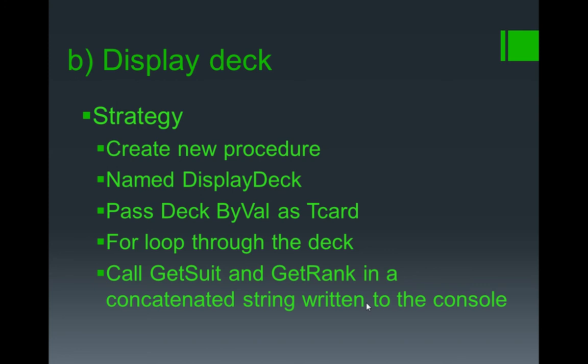Right, let's have a look at part B: display the deck. Relatively simple — create a new procedure, call it display deck. Pass the deck as T card by val. Now, a little bit weird, because arrays of records are a reference structure, so even though I am passing it by val it doesn't really make a lot of difference. I want to say by val but it doesn't actually make a huge difference if you do some testing. Then we are going to have a for loop wheeling through the deck and take those suit and rank fields and use get suit and get rank within some concatenated string and writeline it to the console. Fairly straightforward.